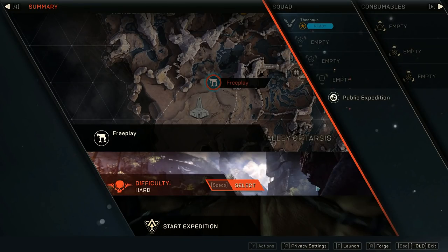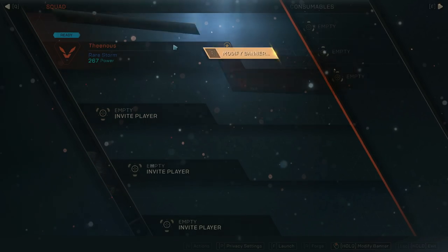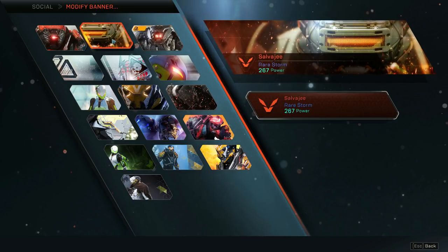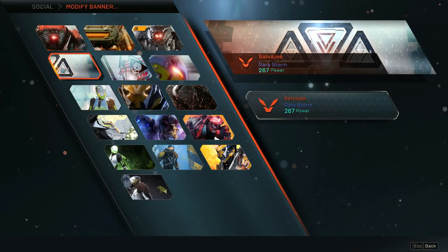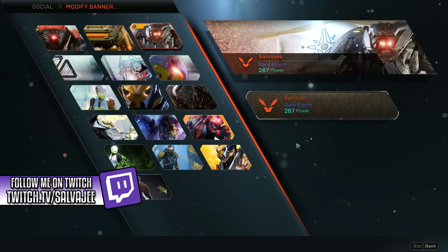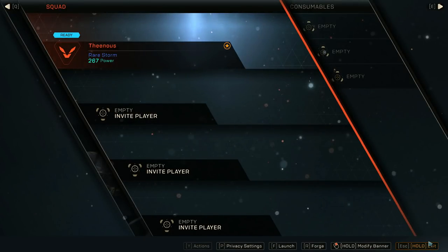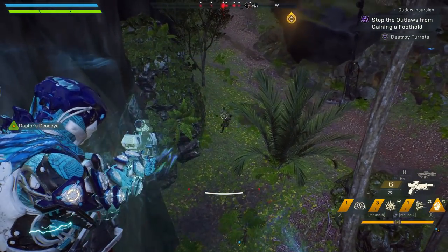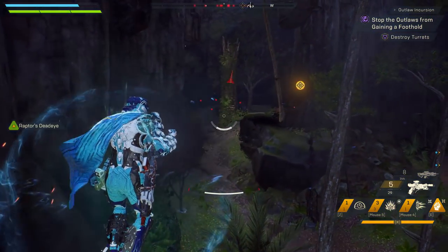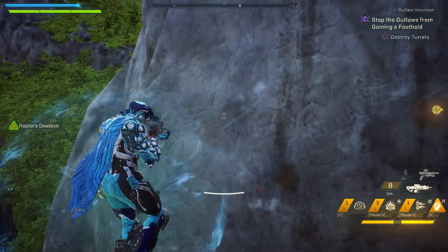Tip number 12: you can launch an expedition and then head on over to the social tab and then by pressing right click on your name you can actually choose one of the 10 banners that the game comes with. You're going to have extra banners if you do a couple of challenges or if you have the Legion of Dawn edition. Tip number 13: if you activate an ability but you don't want to use it anymore, you can actually switch weapons — the ability cancels itself out and you don't waste it.